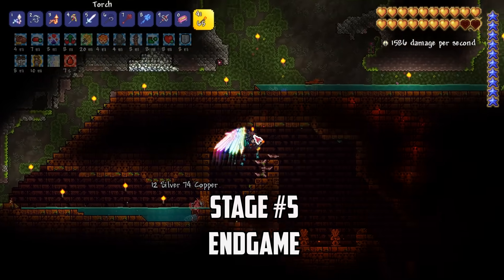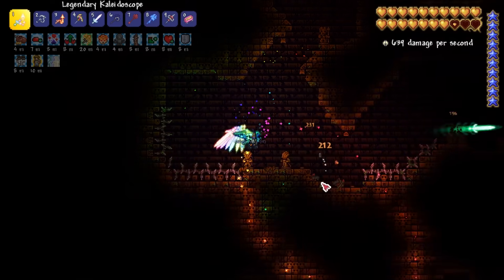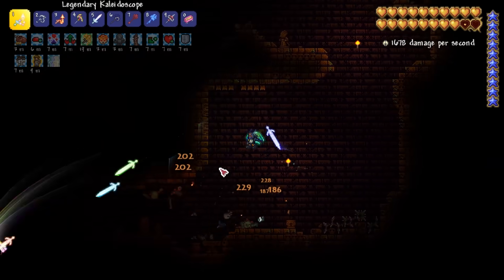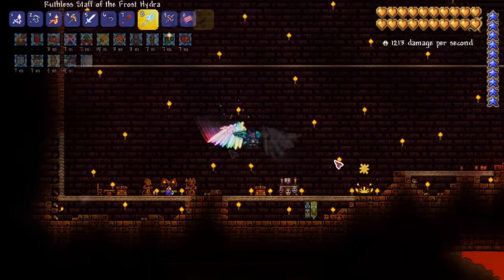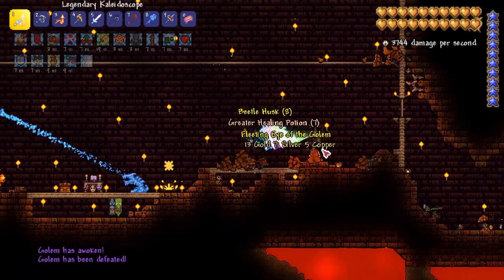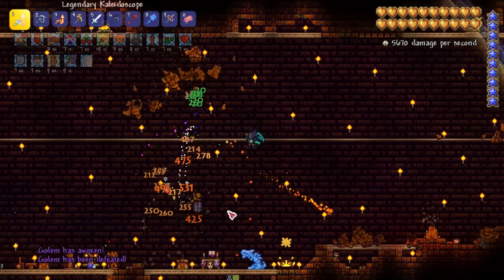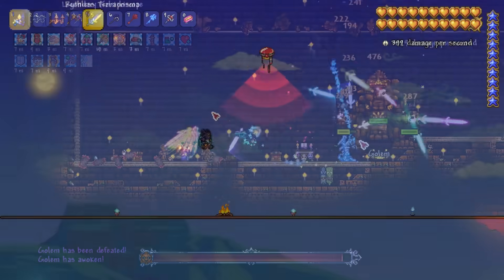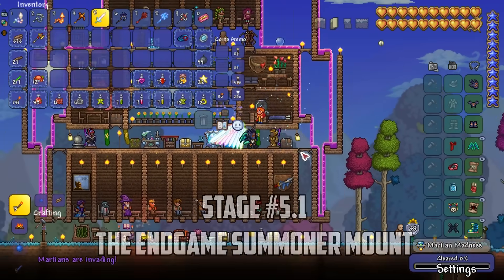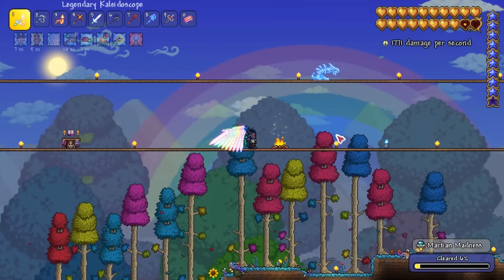We've made it to the final stage and now everything in the game is available to us to become truly overpowered. I head straight to the temple to challenge Golem — we can still get even stronger and it starts by smashing the temple guardian. I set up a basic arena in the golem chamber and get the battle started. As expected our Kaleidoscope and Terraprisma make short work of poor Golem, but I pick on him a little more for extra loot. I then head to the ocean with a battle potion and water candles to find a Martian Probe and start the Martian Madness event.